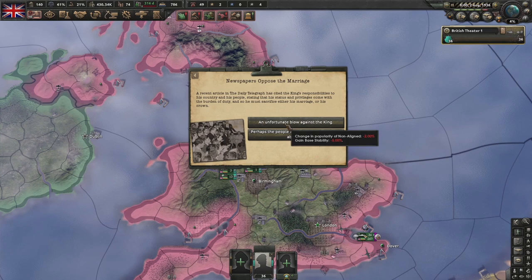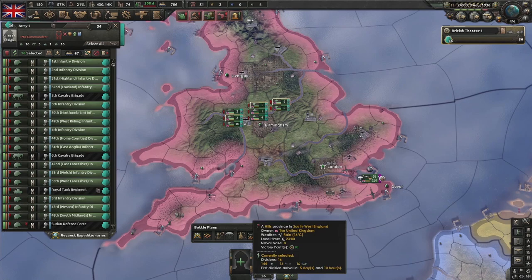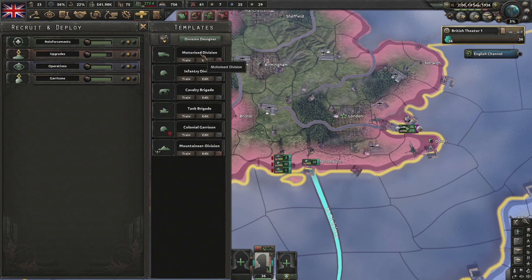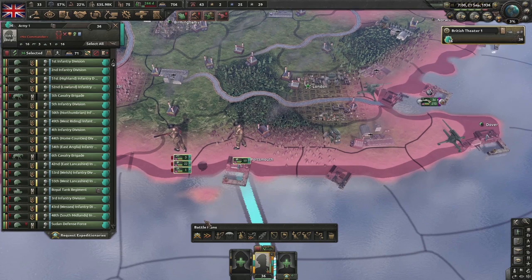I'm going to set up for a naval invasion - select infantry by double-clicking to select all of that kind, and do a naval invasion order from Portsmouth onto Cherbourg. Going for Limited Conscription. Push on with the Royal Marriage. Got a little combat XP so I'm going to add an extra artillery battalion and exercise them all to level three again.